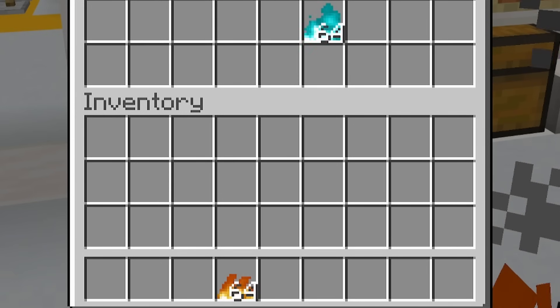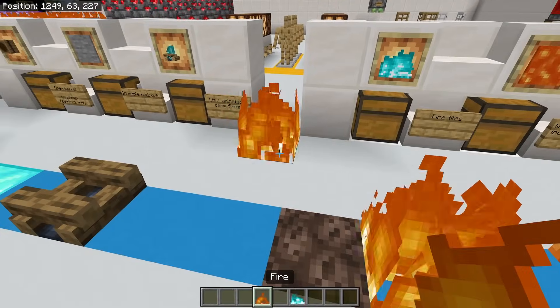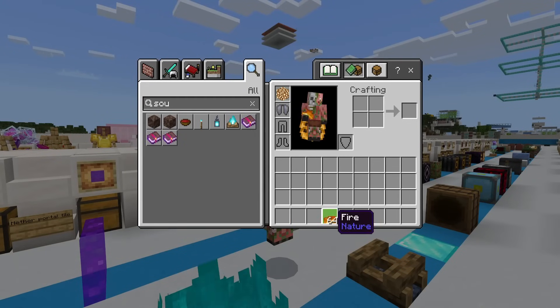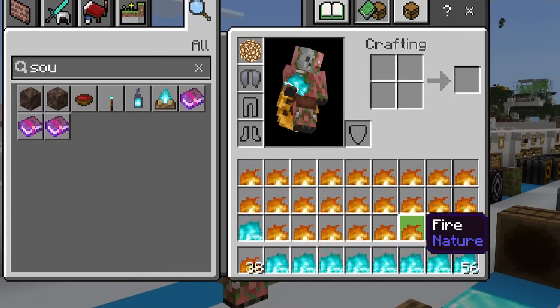I also really like the fire tiles. You can get soul fire and regular fire, and when you place these down it's just straight up a piece of fire. Blue fire of course has to go on soul sand. This is basically just a flint and steel, but way cooler because it's animated in the inventory. My inventory is on fire!